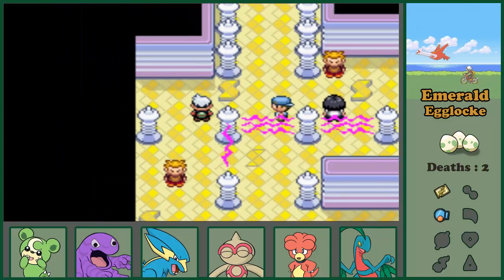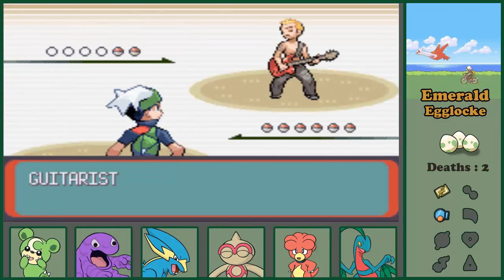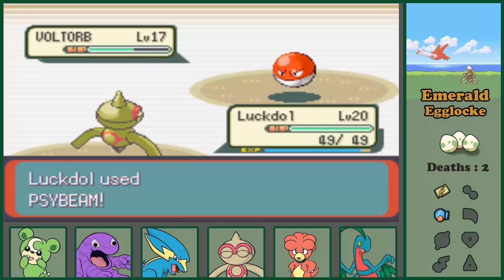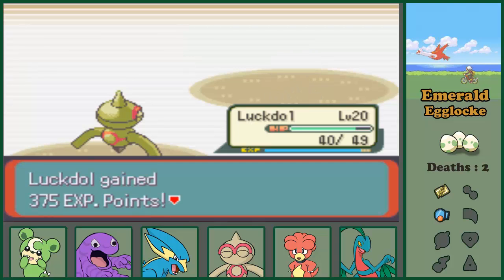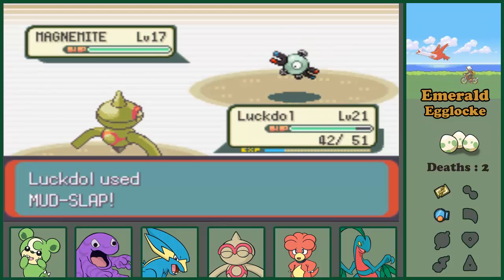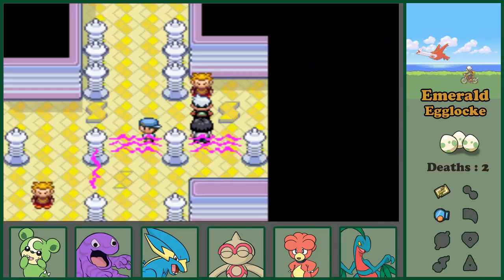We have one more trainer battle - this guy says he dreams of beating Watson or something. I don't want to use my Mud Slap moves because I need them for the gym. We'll make use of Shadow Ball and I think Luckdol has more special attack anyway. I've used Mud Slap because Magnemite.